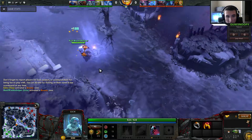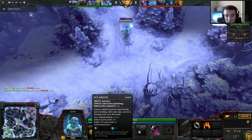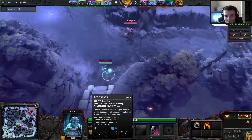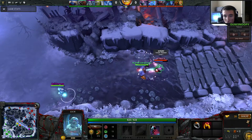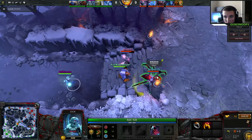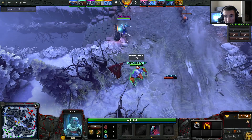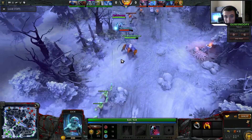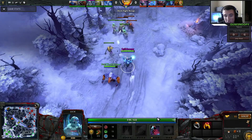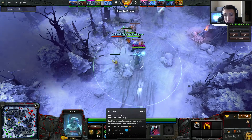My second ability is an auto-cast that creates a shield around a target-friendly unit, which adds armor and slows the attacking units. We ended up trying to fight at the bottom rune to get an early kill. Broodmother is invisible — we don't know that, and that's going to be a huge key in this game. Moving on to the third ability, which is actually the one I level up first and I would recommend you level up first as well.